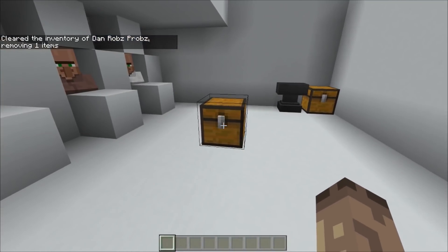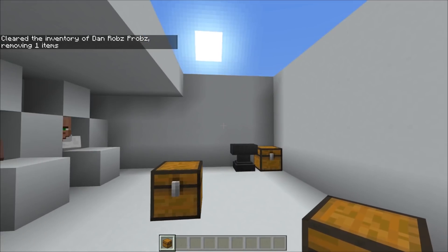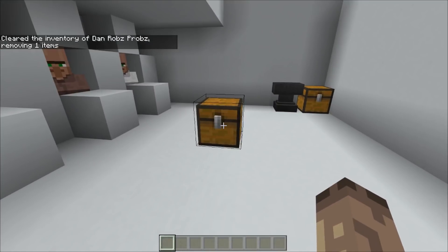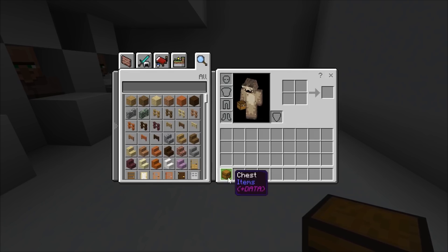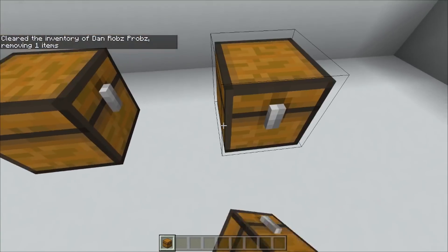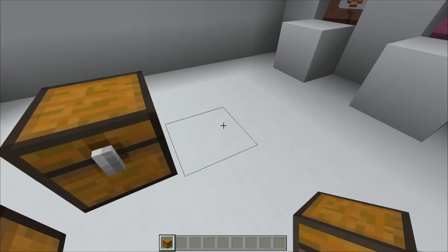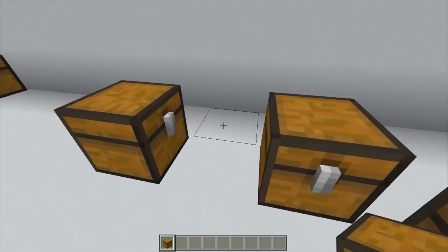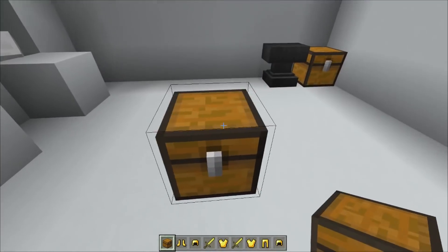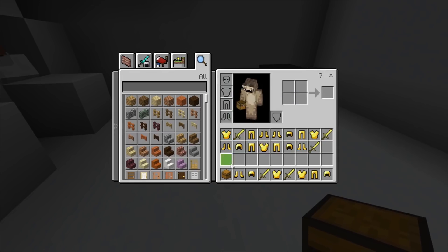Now if you pick block it, it just says a chest. But if you pick block it and hold Control, you get chest plus data. This actually has all my stuff in it - I can just keep placing it around. So I'm just going to break all of them because I don't like having a mess around me. That is my chest with data.